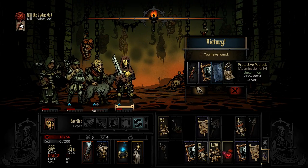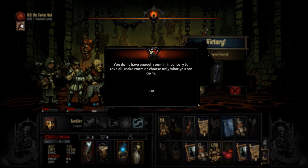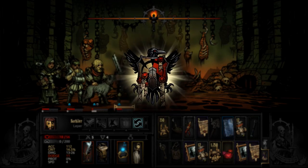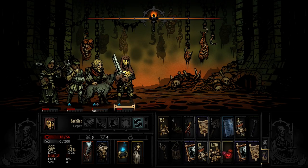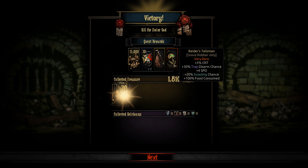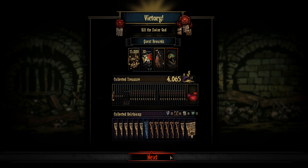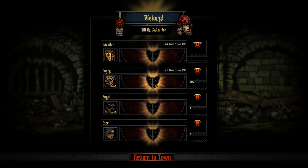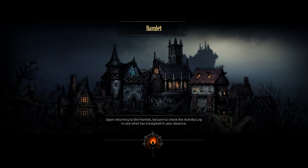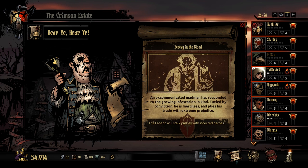RIP. And we are done. We got a blueprint and some trinkets — we can always sell those. Back to the hamlet we go. And we got Raider's Talisman and almost 20,000 gold. Any diseases? Yes, we got two diseases. But we got Quick Reflexes on the Leper — I might even lock that one. That's easily one of the best positive quirks in the game.